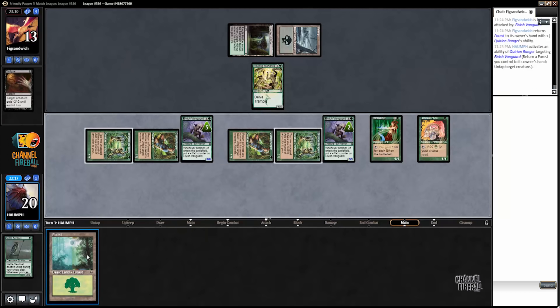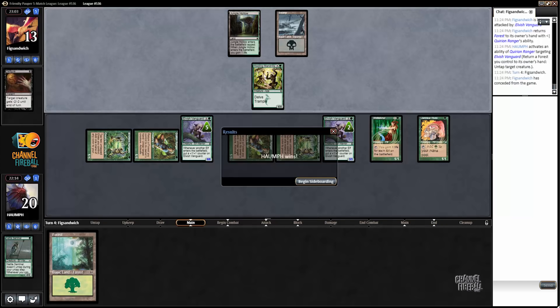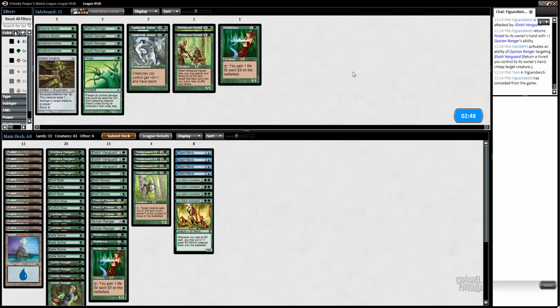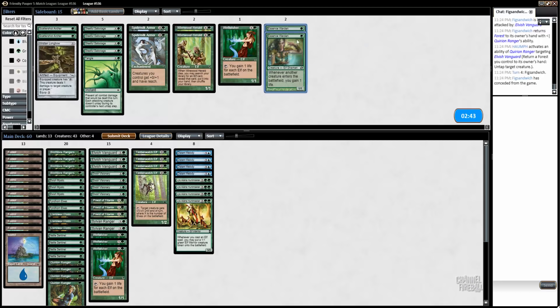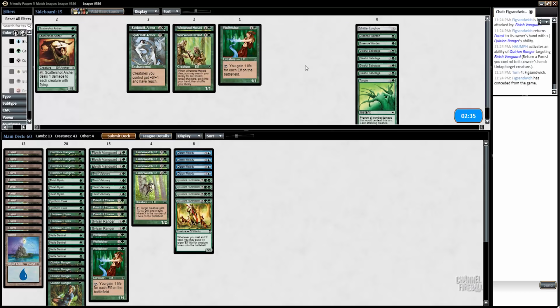Green, green. We can attack for six and untap, return a forest. Oh wait — I punted. I forgot I had no lands in play at the beginning of that turn. It's not going to matter too much, but anyway — we managed to overwhelm the opponent on their Green-Black graveyard deck. I have no idea what my opponent was trying to do. I can't imagine Essence Warden being that great; Viridian Longbow probably isn't great either, nor Gleeful Sabotage or Tangle.